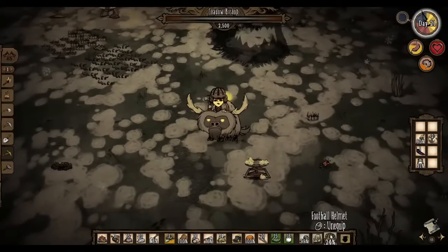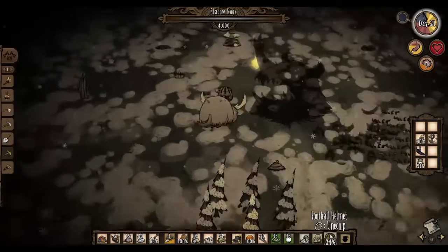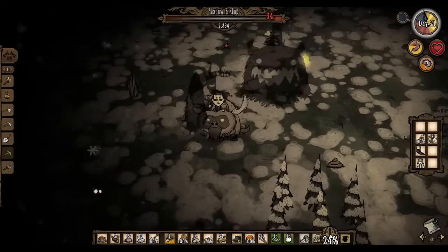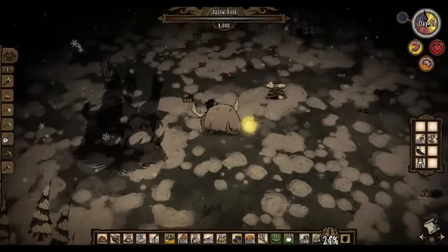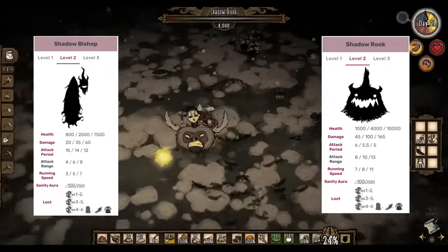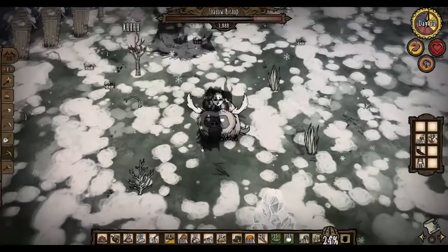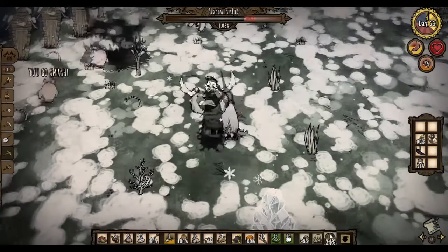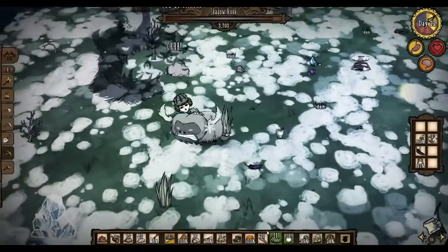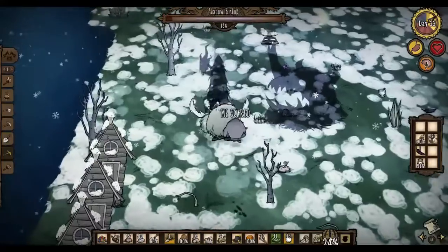The second phase is the trickiest one if you're doing this fight solo. You can easily avoid the rook's attack, but even with the beefalo's speed the bishop will get one hit in whenever it teleports. Since your beefalo isn't fully tamed at this point, it's only dealing 34 damage per hit, so draining the bishop's 2500 HP while dodging the rook might take a while. To make this really easy, what I do is befriend a bunch of pigmen before the fight — the pigmen will distract the chess pieces, allowing you to focus fire on the bishop and reset your beefalo's buck timer without any issues. Dodge the rook when you see it teleport, attack the bishop during its downtime, and run away when you see it begin to turn into bats until the bishop goes down.